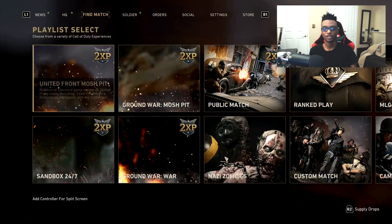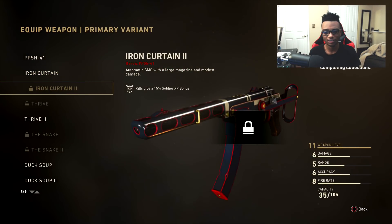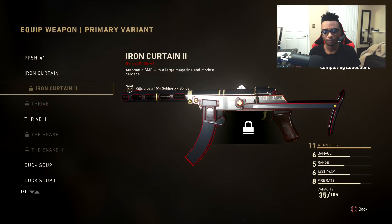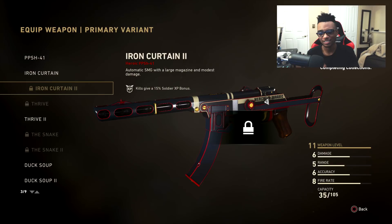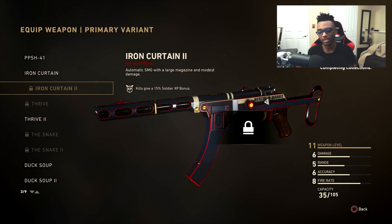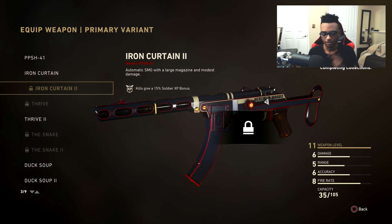Hopefully you guys do enjoy. I'm going to go ahead and show you guys exactly what it looks like. Even if you guys maybe have no idea what it is, you guys can see here the Heroic PPSH Iron Curtain 2. It's been your boy Ears, I'm going to catch you guys in the next one. Let me know if you guys are enjoying the Black Ops 4 beta, let me know if you guys are still on World War 2. Deuces.